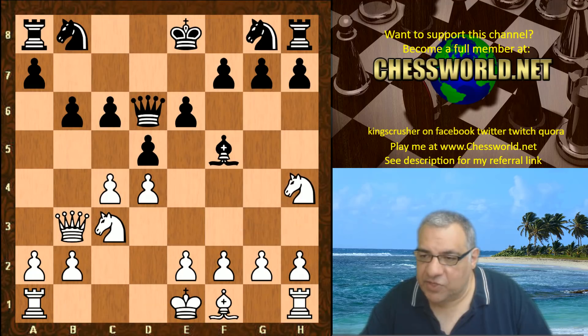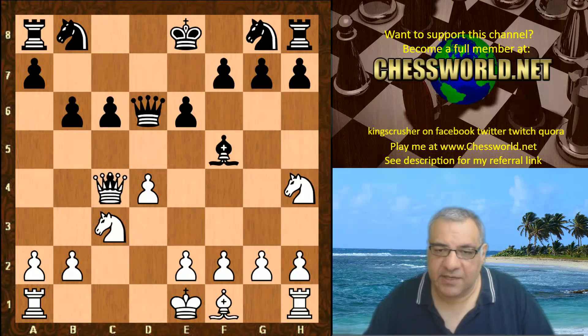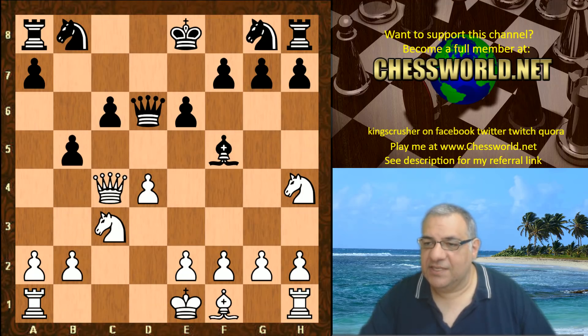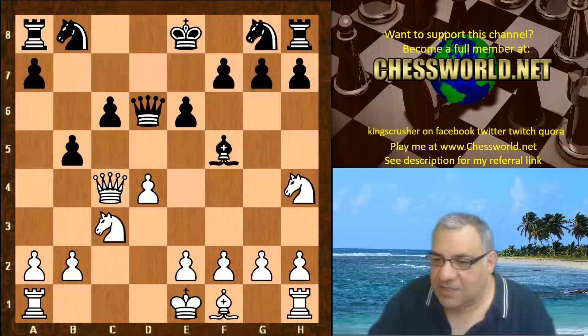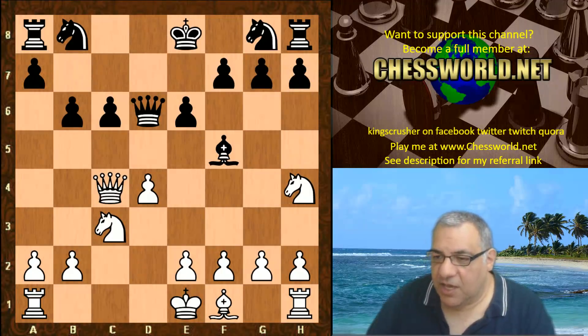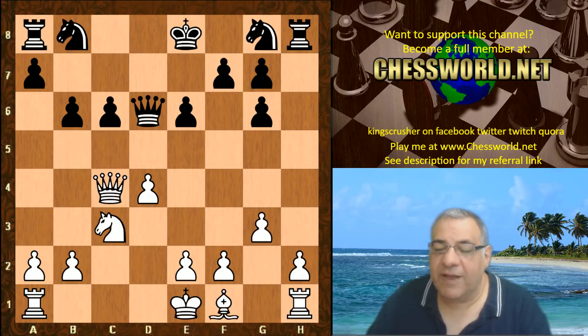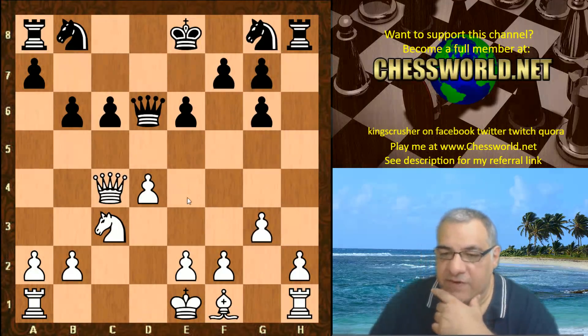Black took on c4, so we're getting c-file pressure here, potentially on c6. What's worse, b5 was played — structurally, Nimarino doesn't seem to mind structural damage. Perhaps Bishop g6 could have been considered to avoid double pawns on the f-file. But this is a small edge for white after g3 — that's a nice, convenient target on c6.